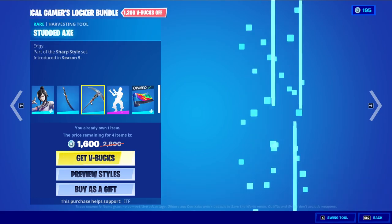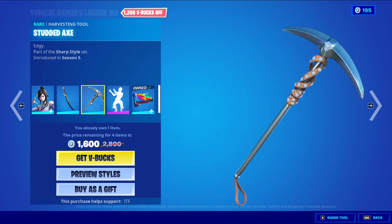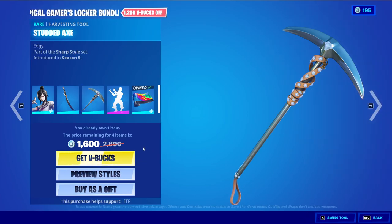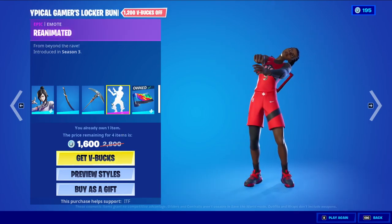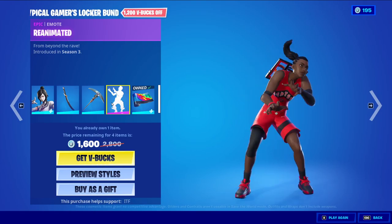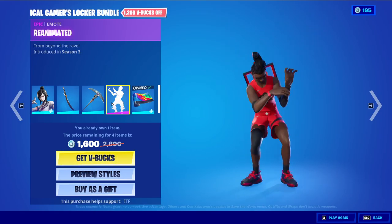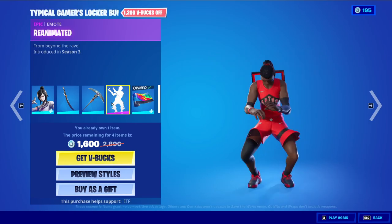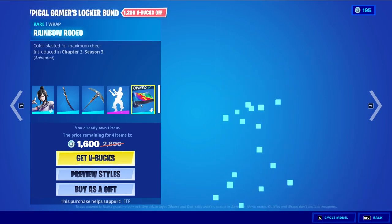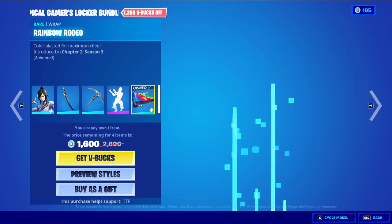We have the Studded Axe. I am trying to swing it. And there we go. Reanimated — this is not going to work. I'm sorry, this is a terrible time. It's literally annoying because the render only has like a few minutes left on it, so it is really frustrating.